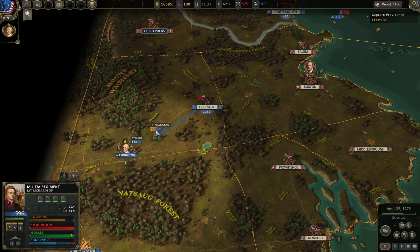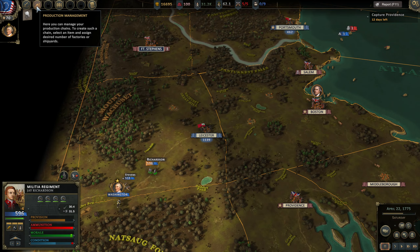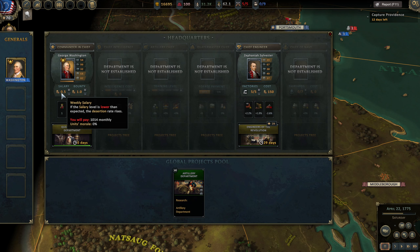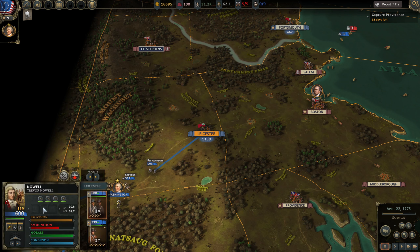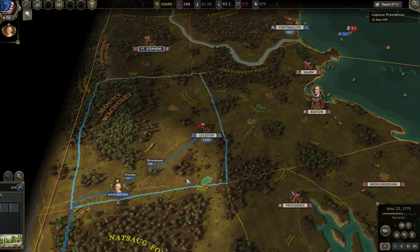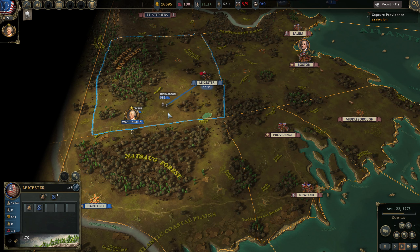As men are walking around they lose troops — it looks like this is from disease, but you also get deserters as well. If you go into headquarters you can increase the salary, which stops them from deserting. Because we haven't got any deserters quite yet — no, it doesn't look like anybody has deserted. But if you are getting desertions, you can increase the salary to prevent that from happening.